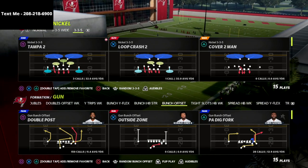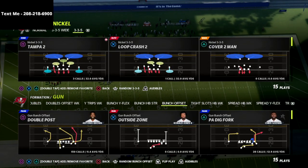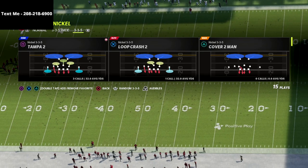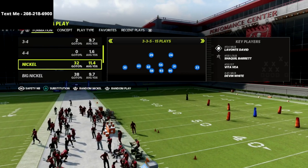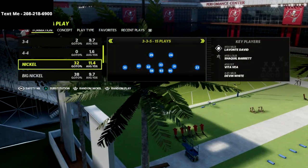We have talked about this before, but my Nickel 335 Wide defensive guide and 46 defensive guide — I think it's the best defense in the game. The main reason why I like it so much is because of the coverage that we can create. You're going to see that I'm in the Nickel 335 Normal and I have subbed safeties in at every linebacker position.